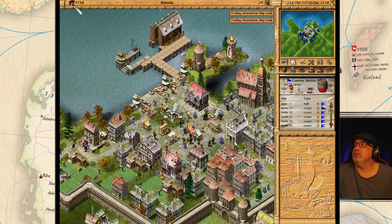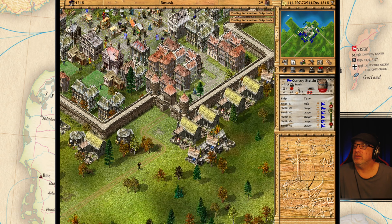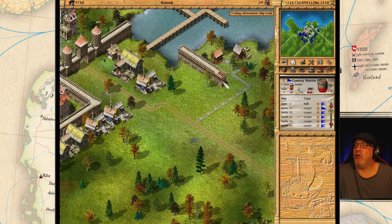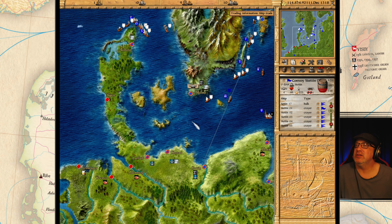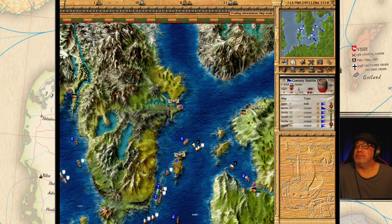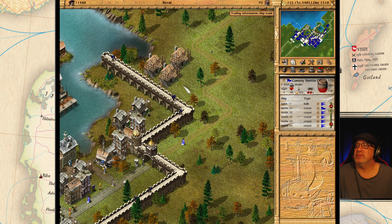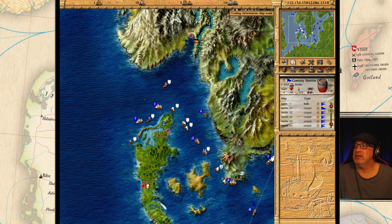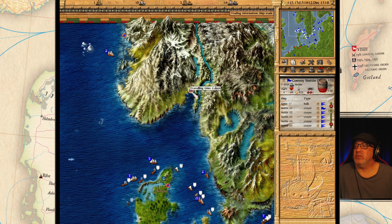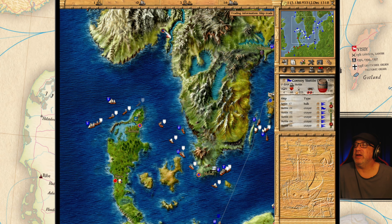How's Rostock doing? We're doing all right here. They're extending the walls here as well — we are doing well on that front. We need meat up here — meat is a problem. We just built some more meat there.